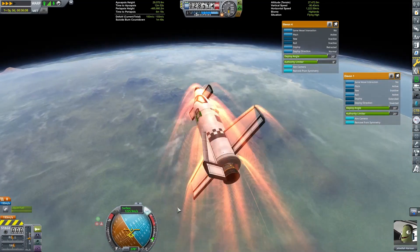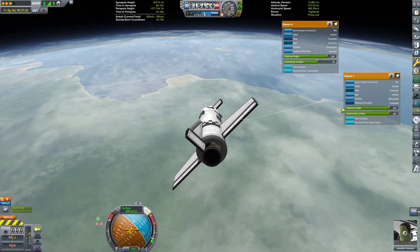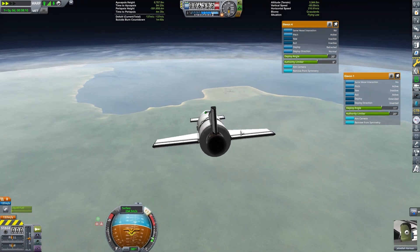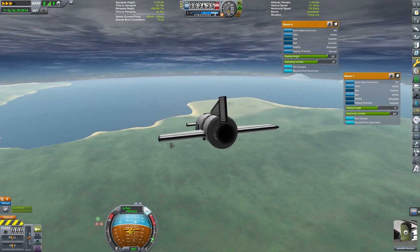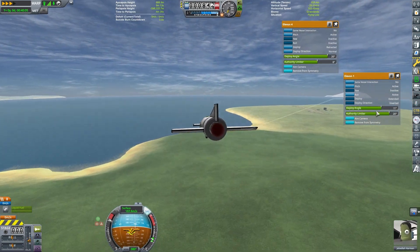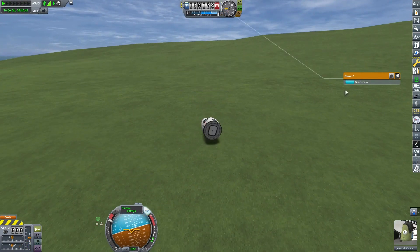Maybe we can ditch this thing in the water near the space center. I wasn't really planning that. We're not going to have enough energy — I slowed down too much. Can we make the water? No, we're not. Maybe a little burst from the Terrier — can we push it? I don't think we can. This is looking scary. Jeb, can you pull it off? Maybe we'll land enough to save Jeb.